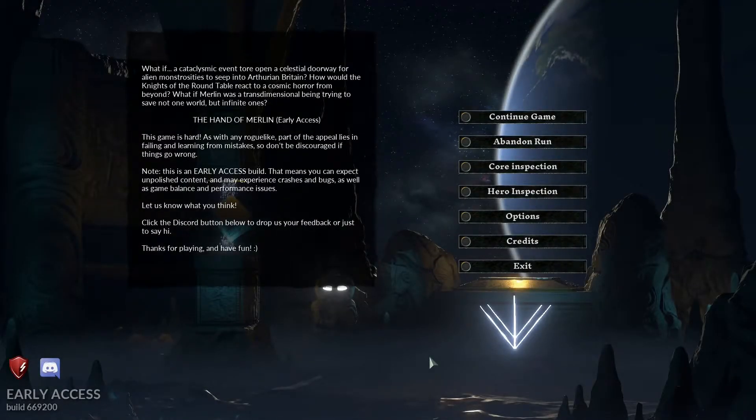Hey guys, welcome to another first impressions video. Today we're looking at the Hand of Merlin, which is a top-down roguelike with RPG elements that takes you through an interesting take on Merlin and the Knights of Camelot. It takes place after the Knights of Camelot, with references to King Arthur, and focuses heavily around the Holy Grail, which is really interesting — the premise has already got me hooked.